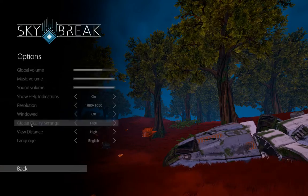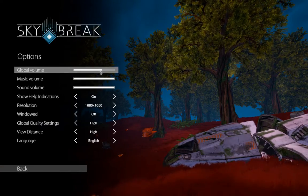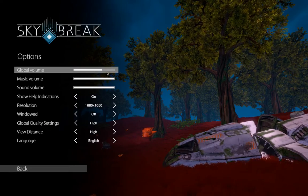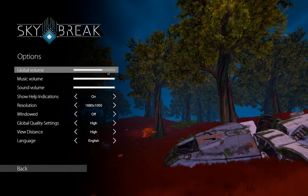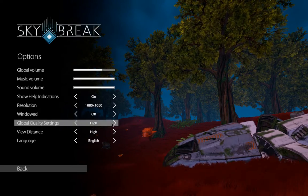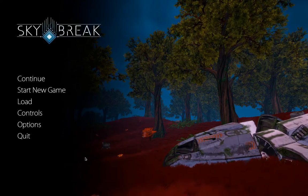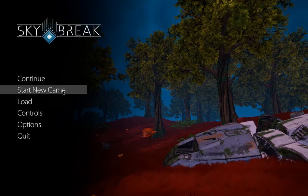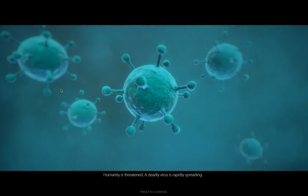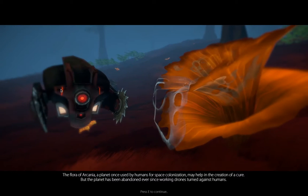I'll nip into the options. I have found that the settings don't appear to save, which is a fairly common issue with Unity games on Linux. I presume it'll be some sort of casing issue somewhere. I'm on high settings with a high view distance. I've got an Nvidia 1060, which is a fairly capable card — not the top, but pretty good. And the game is very smooth.